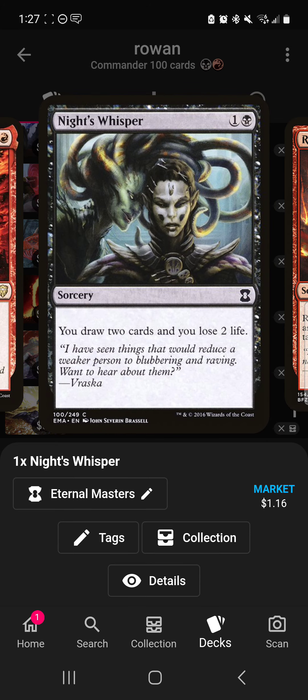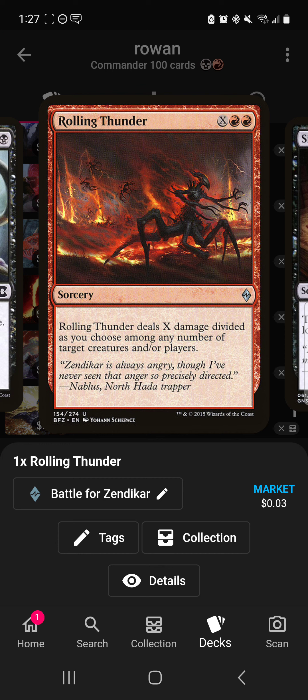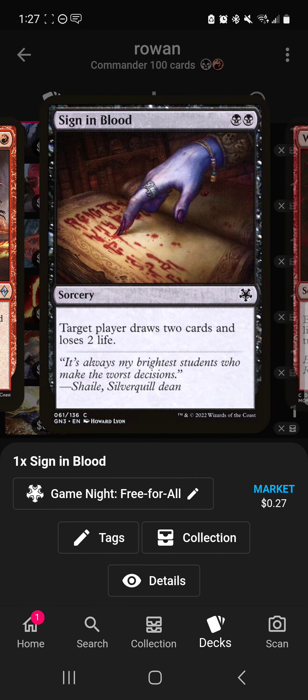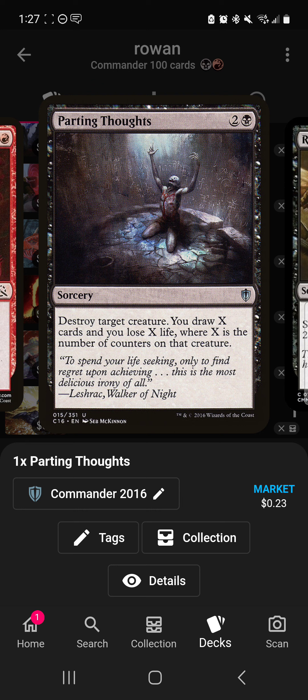Night's Whisper loses you life and draws you cards to get through the deck. Rolling Thunder divides the damage, not great, but can act like a board wipe if needed. Sign in Blood — drawing cards and losing life. Rend Resolve is card advantage. Parting Thoughts is another weird removal spell where you draw X and lose X life — kill a 5/5, all your spells cost five less and you've drawn five cards.